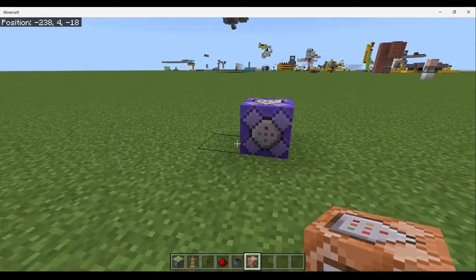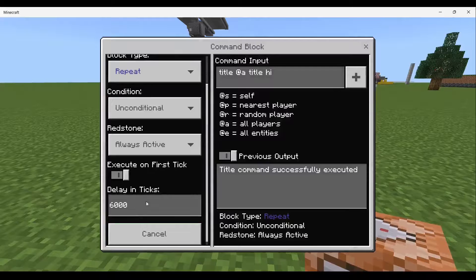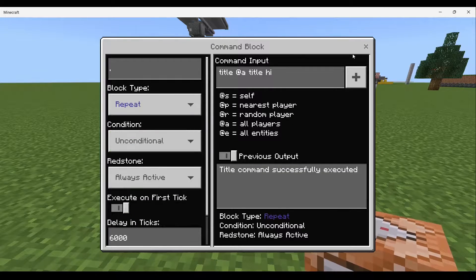Now, for this we are always using delay in ticks, which is a section in the command block. I have done an entire video on this — if you want to have a look at that, there will be a card in the top right hand corner. Basically, this is very simple to do.